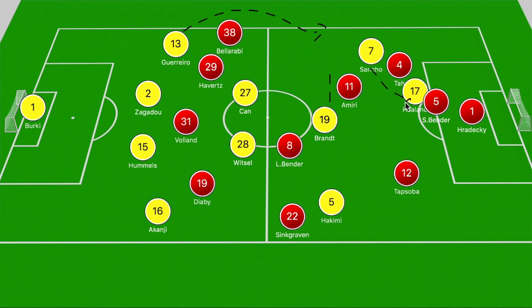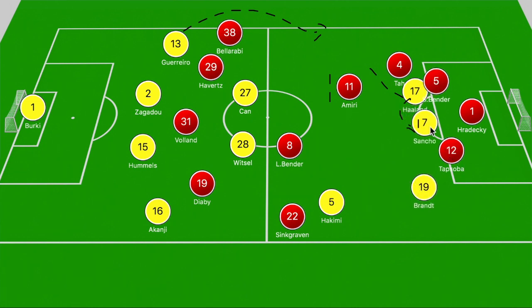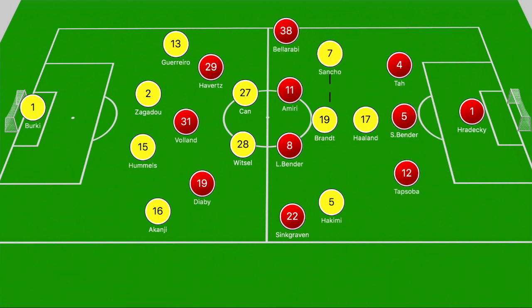What we see here is what Sancho wants as his ideal attacking move. He splits those two markers, it falls to Haaland, who backheels the ball to bypass Sven Bender, and it falls back to Sancho. While he should be shooting from that zone, he opts to pass, and the pass is intercepted by Tapsoba. We saw a similar move later on where Emre Can knocked a loose ball into the path of Sancho, who split Tah and Sven Bender for Haaland breaking into left half space, but with Tapsoba coming across, Haaland's shot at the near post was denied.